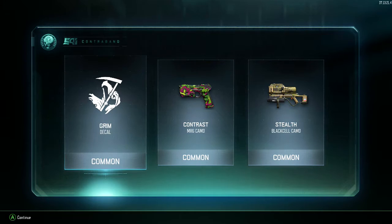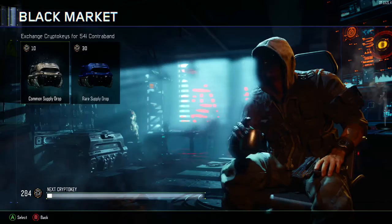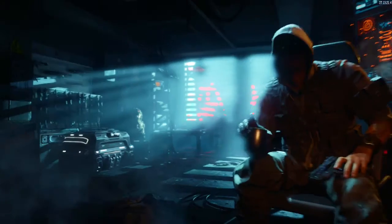Or you can give me the contrast camo for the MR6 — that's pretty sick, I haven't got a contrast camo yet. That was crate number three. Let's go to crate number four, we're on a roll.